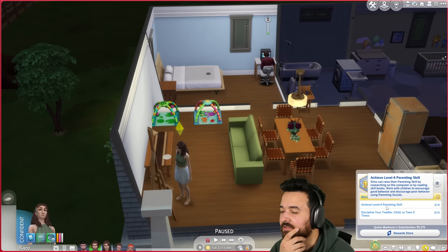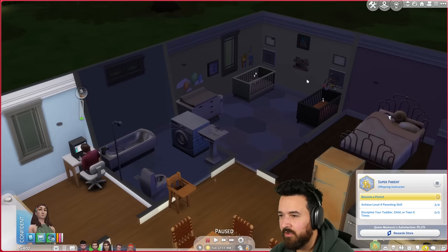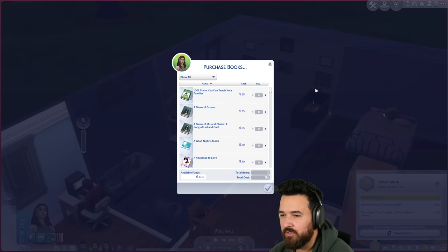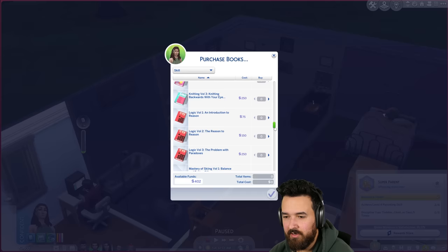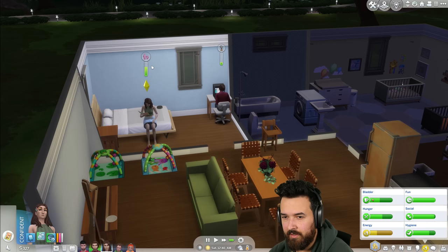I need to get to level four of the parenting skill. I don't want to try for babies until we have enough satisfaction points. A lot of the parenting skill will come from toddlers too, but I can also buy skill books. Let me buy Parenting Volume One. Read parenting volume one — it's definitely helping. Have you done enough joke writing? Write a little bit more, then you can go to sleep.